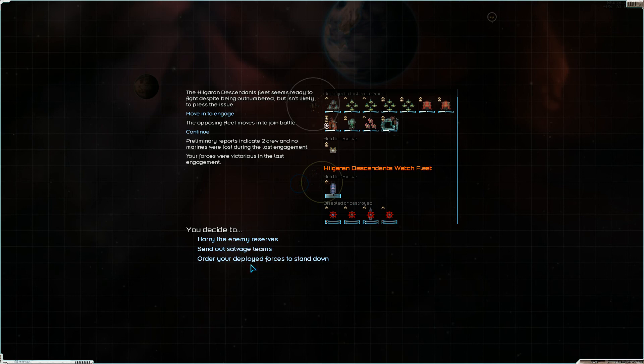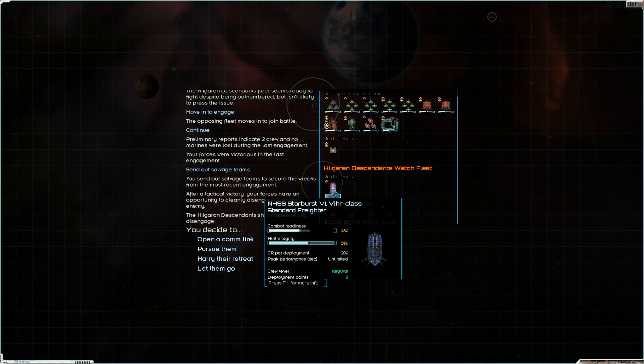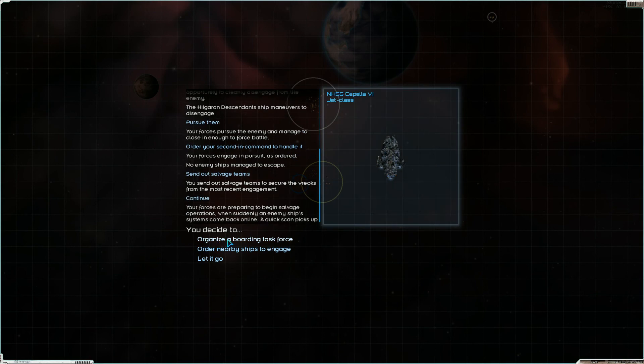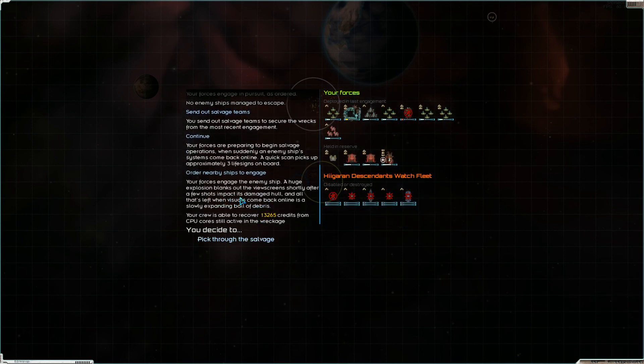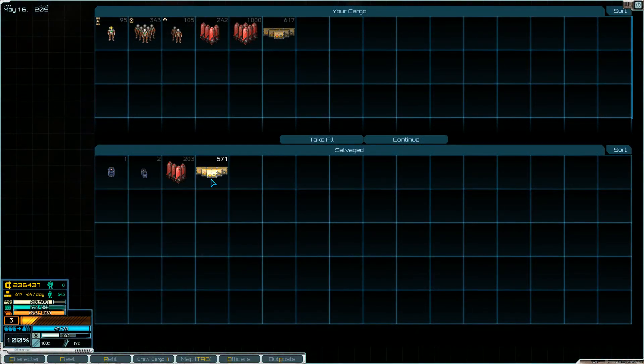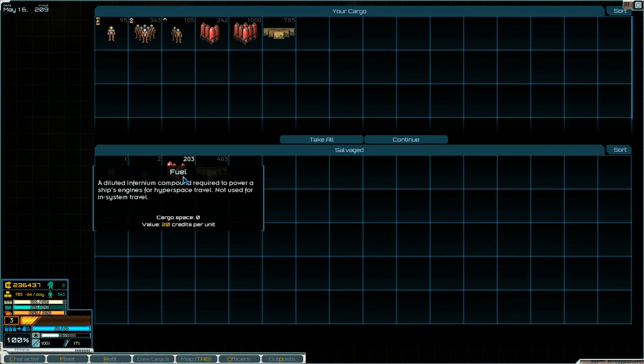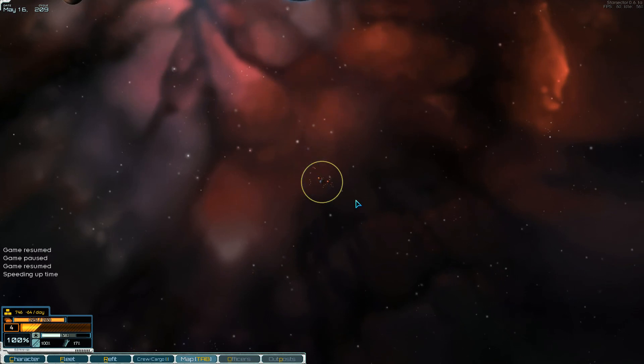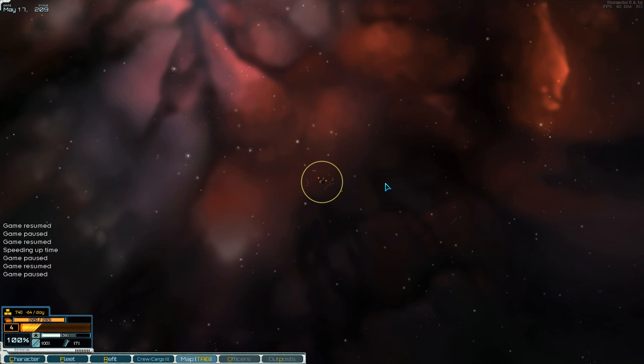That ship is definitely overpowered. If you want an easy time in this game, play the Hageran Descendants, pick that ship, and you will steamroll most anybody as long as you have a screen of destroyers protecting you. We also have a freighter — I'll let my second command handle it. Send out salvage teams, get some more supplies. And that's going to do it for this episode. This fleet is functioning really well, doing absolutely amazing against these Hageran Descendant ships. My weapon systems are really really good. Thanks for watching and I'll see you next time.